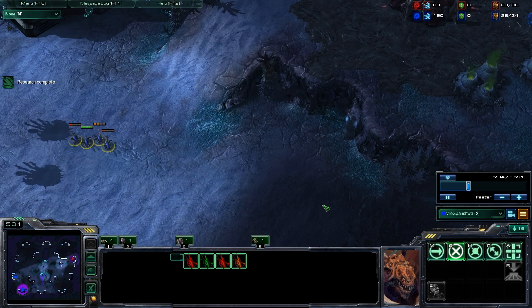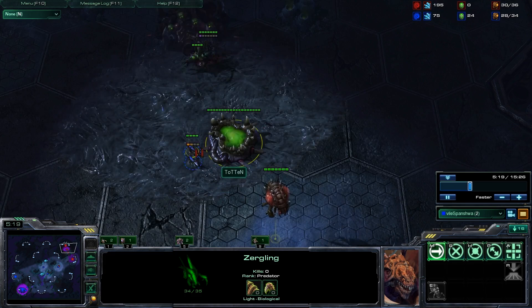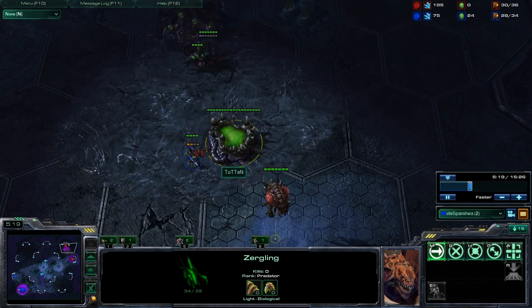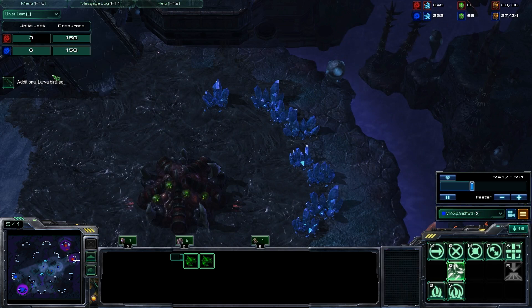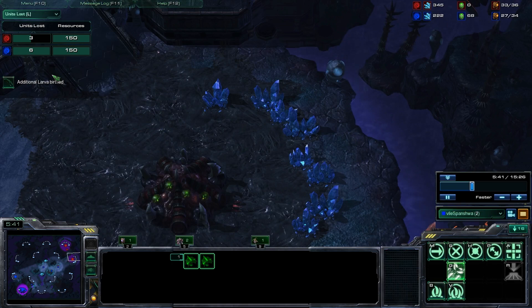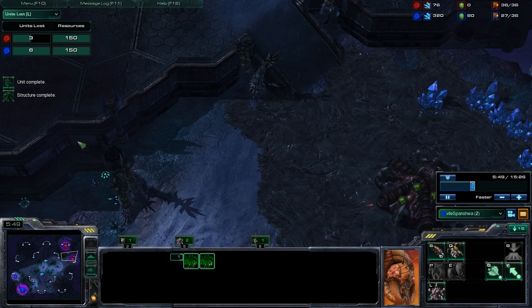I actually lose two zerglings and all of my lings are heavily damaged. I did manage to pick off two drones, so it wasn't the worst thing in the world, but ideally you want to keep all six of your zerglings alive. This is so that if he decides to poke out with slow lings, you're able to produce some zerglings at your base. Here I run into his base to see drone saturation and pick off another drone - three drones for six zerglings. We've both lost 150 resources except I lost military units and he lost economy units, so it works out in my favor.